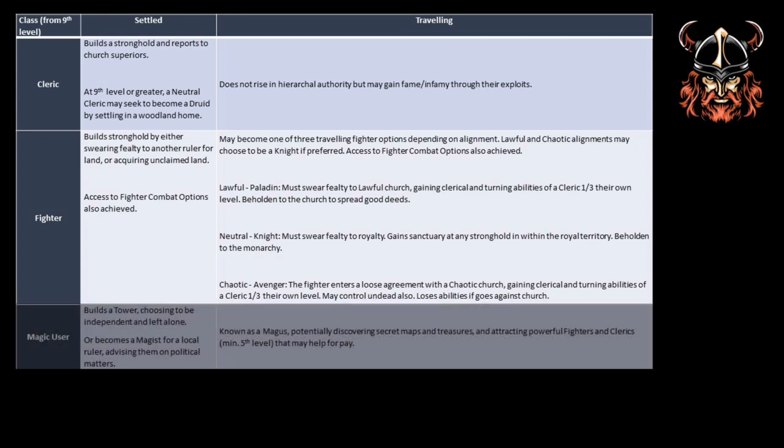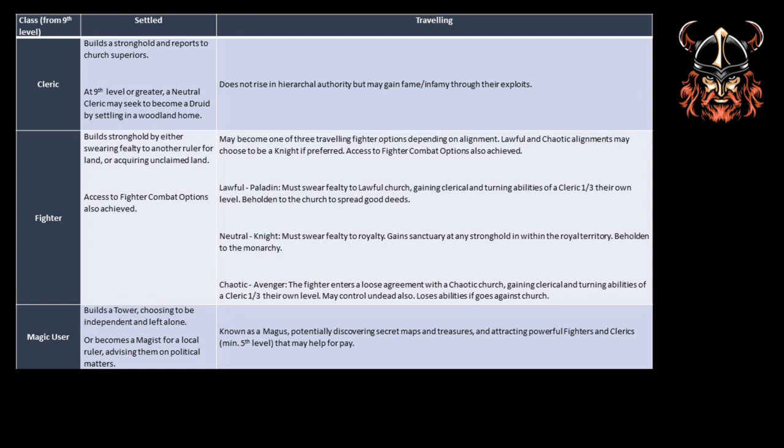Now let's look at magic users. They appear to have the simplest of options, where they are able to settle and be left alone — the book stating that most rulers don't want to annoy high-level magic users. However, if a player would prefer to enter into political intrigue, they may attempt to become a magist, that is, an advisor to the local ruler. The travelling magic user option, referred to as a magus, is interesting in that they may gain rumours of magic and treasure, but also gain a strong following of high-level fighters and clerics, anything up to 5th level.